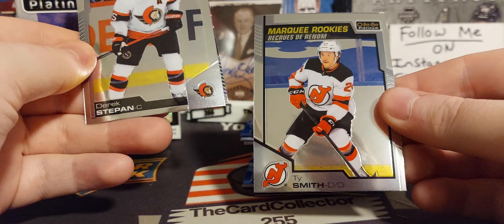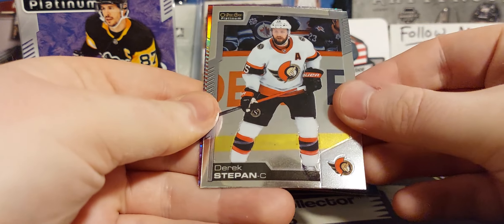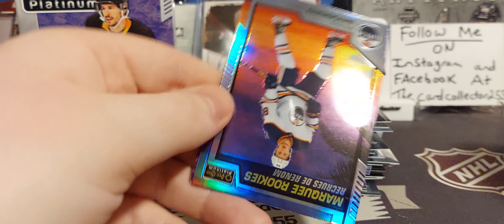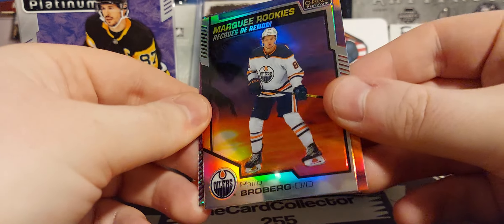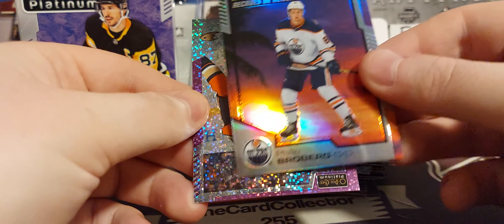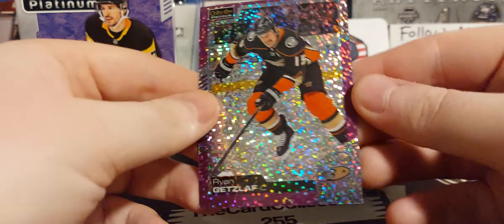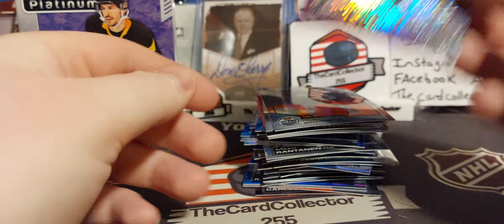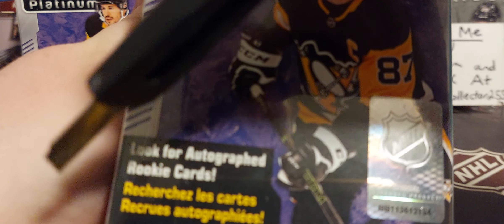Next, from the back: we got Ty Smith — very miscut from top to bottom. Derek Stephon — that's a nice one. Roberg — that is a key rookie Sunset. And the last one is a Getzlaff, very miscut again, but a retired player now, so there it is. Alright, last box.